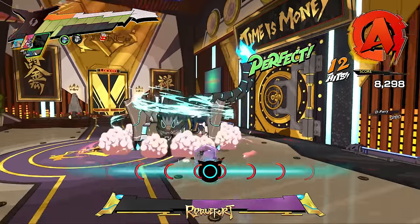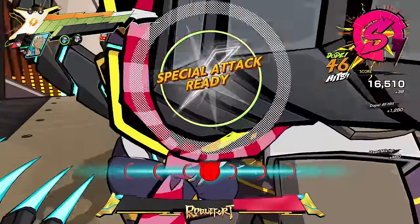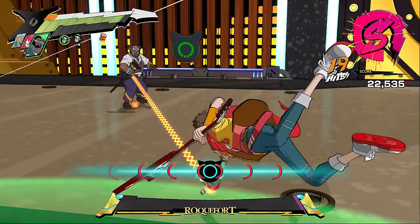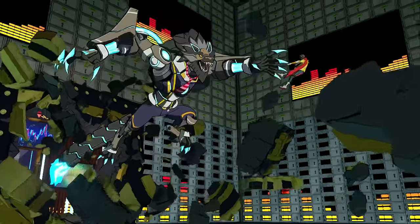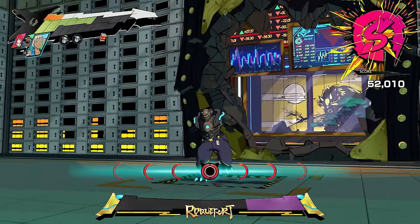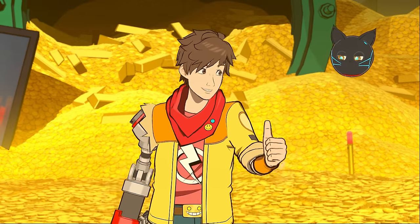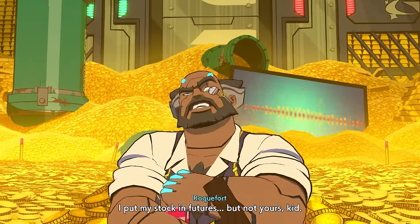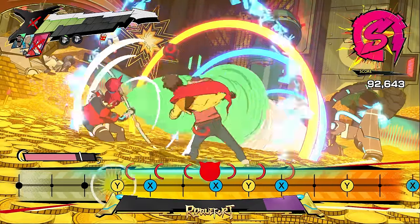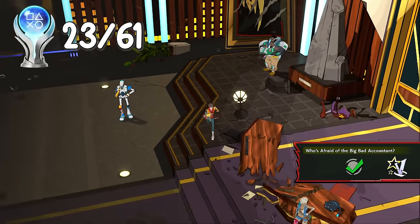Roguefur was easily the hardest boss up until this point. A lot of the time it felt like he threw out random attacks, but looking back he did have notifiers signaling incoming attacks. He had a really annoying phase after every initial wolf phase where he'd run around like a chicken with his head cut off, and you'd just chase him around the stage. He takes us into the dubstep room with an added nonsense attack, then goes back into chicken mode but with a neat laser beam section. We wolf him again in the Scrooge McDuck money pit — really cool. One more showdown and we took him out for another achievement. I also got 'Out in a Puff of Smoke' for putting out 10 fires with Corsica's ability.